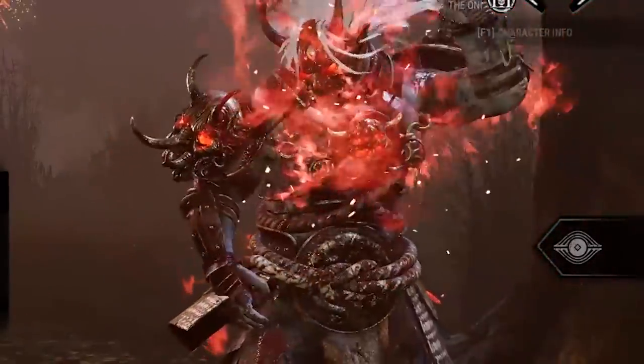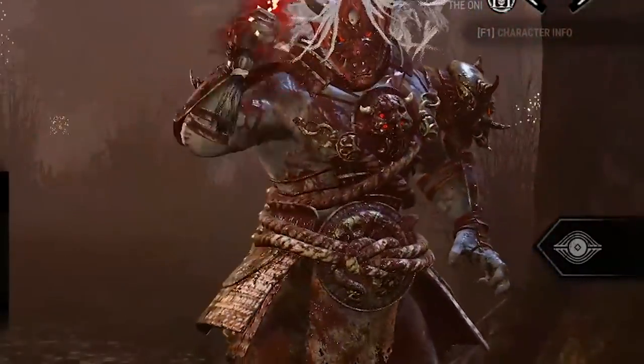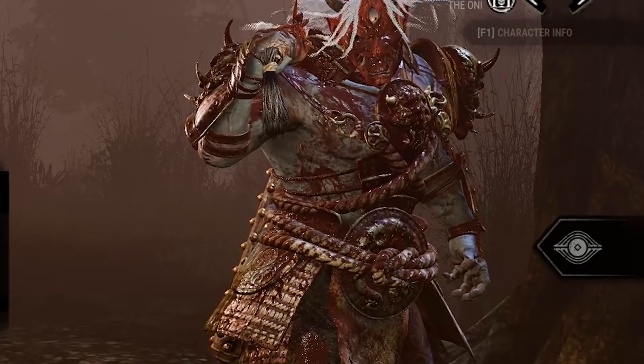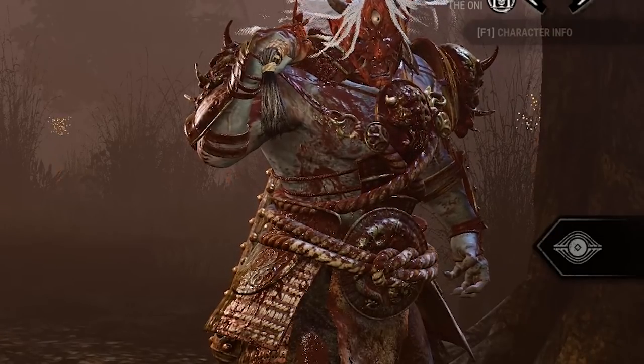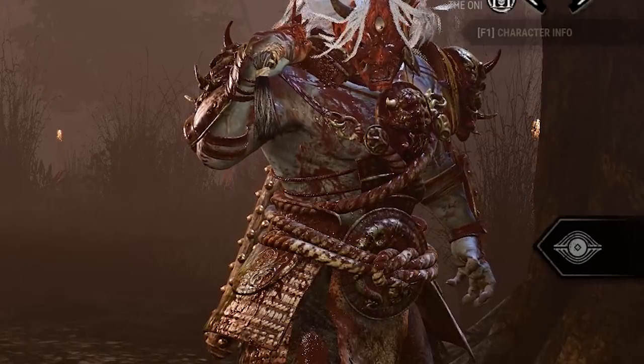Your power completely deactivates when picking up a survivor. However, none of your progress towards getting your power again is lost. This kind of pushes Oni into a very slug-heavy playstyle, and if you're not a fan of slugging, I can safely say this is not the killer for you. Playing Oni without slugging is extremely inefficient and you will struggle immensely against good teams.